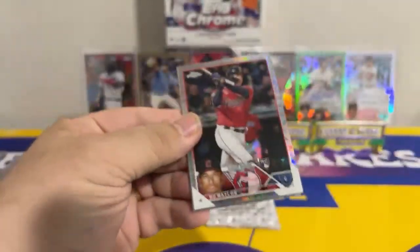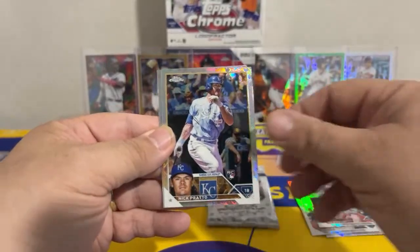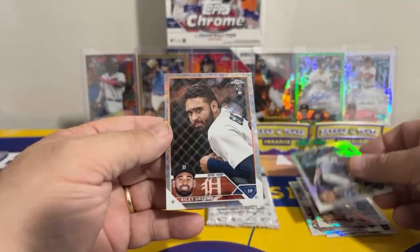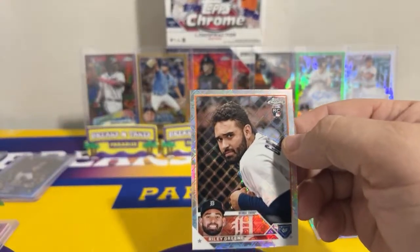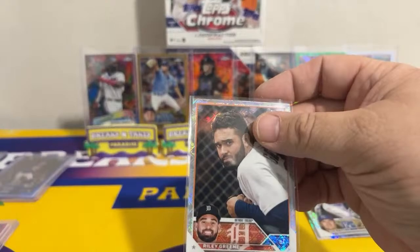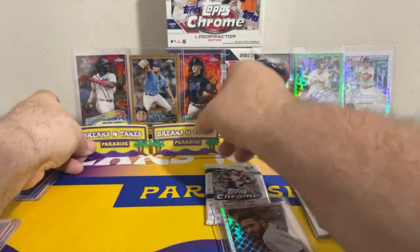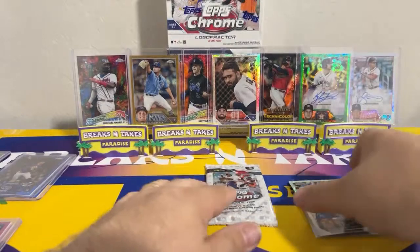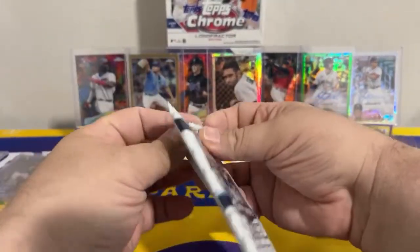Here we go — we have no color, which means should be an auto. Jordan Groshans, Mookie Betts, Bow Nailer, Nick Prado — it's a rookie outfielder but it's not an auto, it's a variation! It is a Riley Green rookie variation — nice hit for the Detroit Tigers. Rookie variation Riley Green — we can put that in the middle temporarily. If it ain't gonna be an auto, might as well take a variation. Hell yeah baby — we were due.